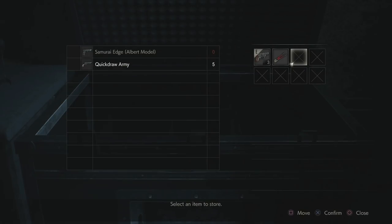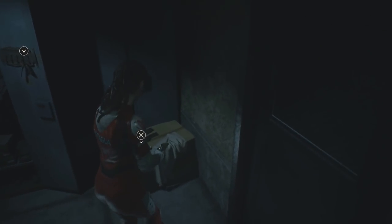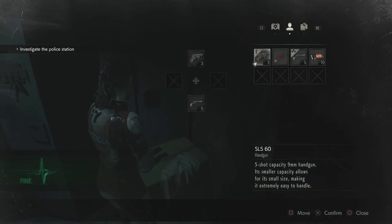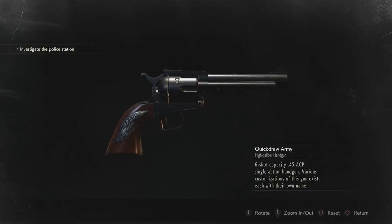She also has different weapons in the second run that feel really different. The quick draw army feels completely different from anything in Leon's first run. You don't get that in the first run, even if you do it as Claire, which is nice. It's a really fun weapon. Just look at it.